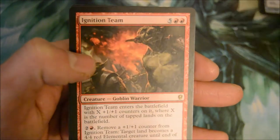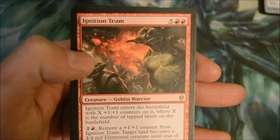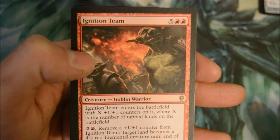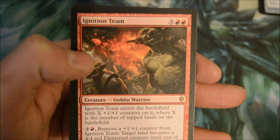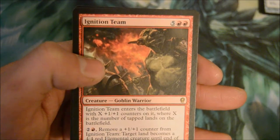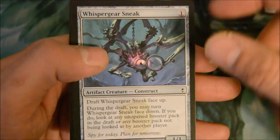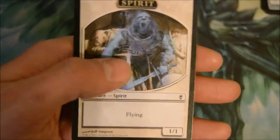Ignition Team — seven-drop 0/0 combat warrior. Enters the battlefield with X +1/+1 counters where X is the number of tapped lands on the battlefield. Move a counter from it and target land becomes a 4/4 red elemental creature until end of turn — it's still a land. Sweet. Whisperer Sneak and a spirit token.